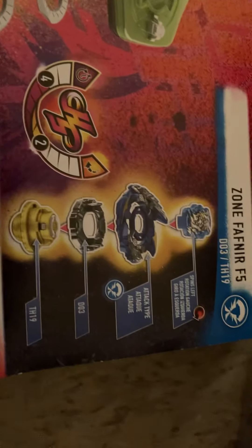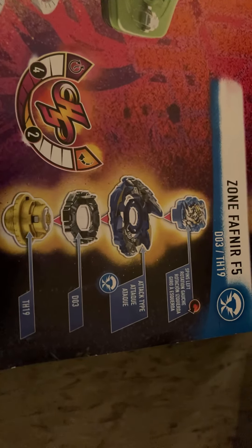Here we have Zone Fafnir and Erase Belial — both spinning at left rotation. Erase Belial is a balance type with a D15 weight core and TH-06 spin gear. They're basically the same left rotation, but one is attack and one is balance: Fafnir and Belial.